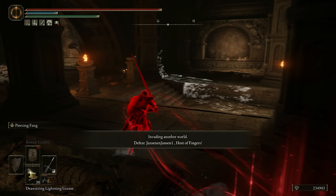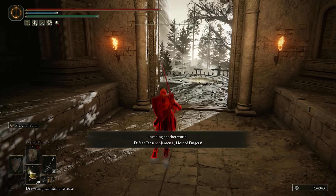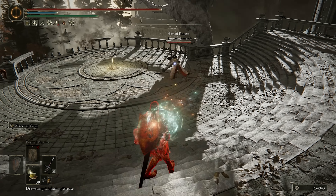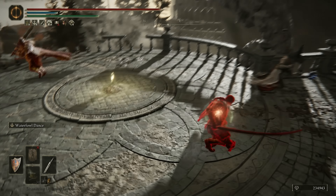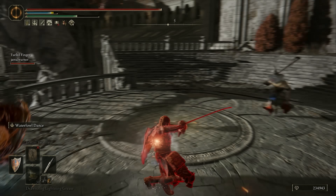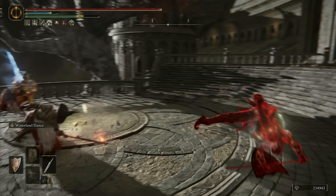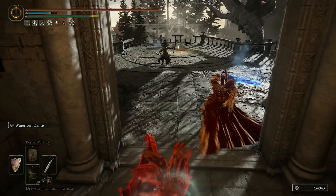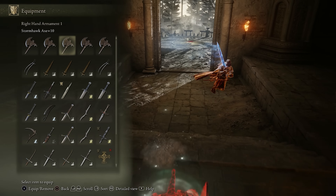Into Farum Azula we go with Jansen. Oh hello there, wizard. Your name is wizard, wizard, wizard — don't lie to everyone. This is actually for you. Oh, that's going to hurt. The wizard did not capitalize. Wizard, you could have done so much damage. You should have done that when I was stuck — oh, that's the mist. You should never do that. That's just why.